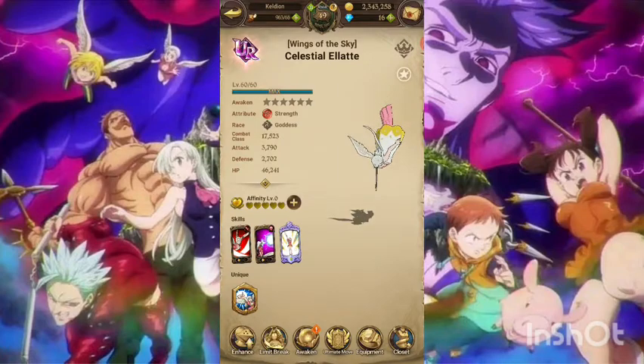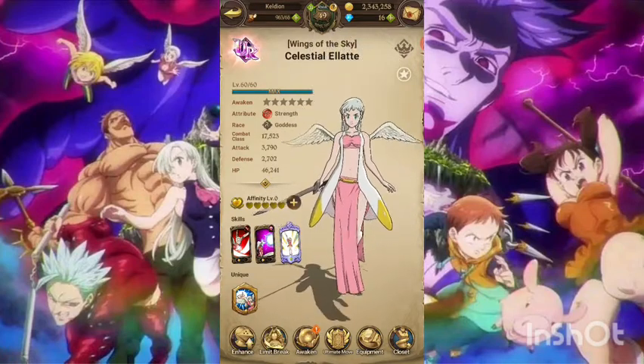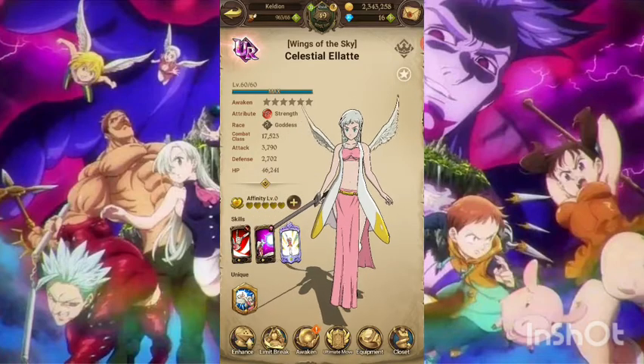Let's go ahead and do the showcase. Looking at her unique passive: it increases allies' crit damage by 5% per hero skill use, up to a limit of 10 times. That's pretty useful.